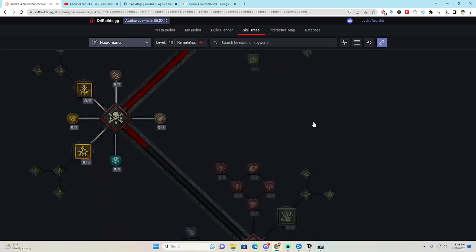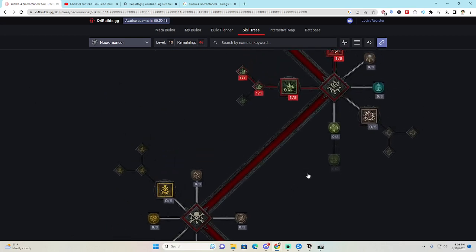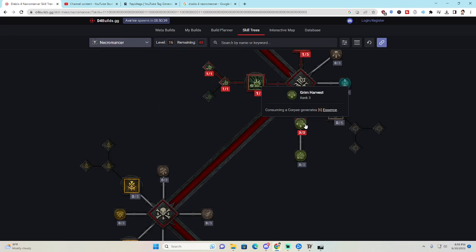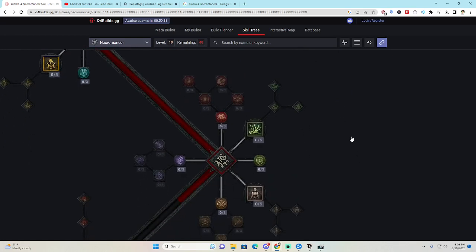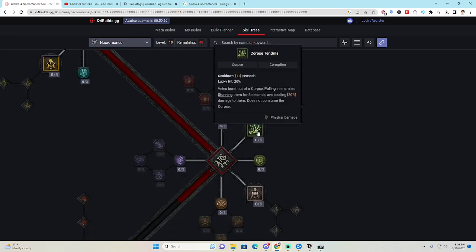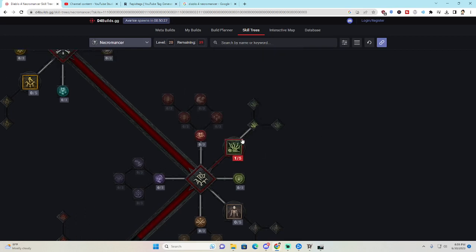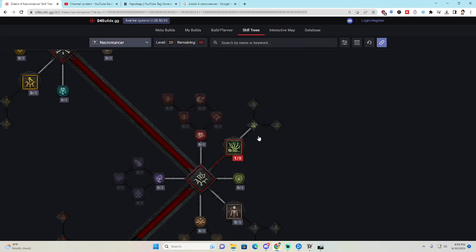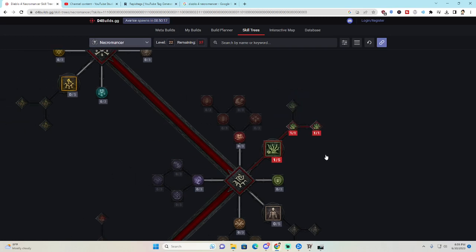From there we start getting passives. Grim Harvest: consuming a corpse generates essence. Fueled by Death means you deal increased damage after getting a corpse, which is amazing. We put one point into Corpse Tendrils — pulls everything in, deals damage, and stuns for three seconds. Enhanced Corpse Tendrils slows them, and Plague Corpse Tendrils makes them vulnerable.